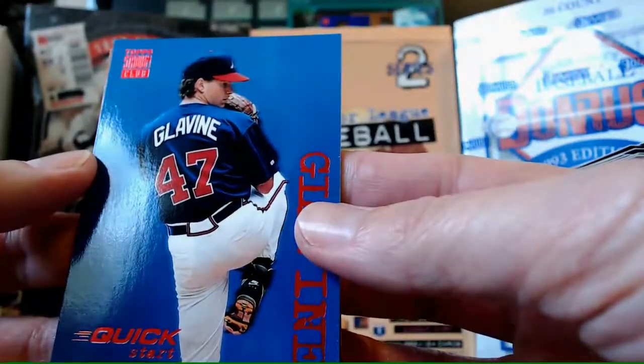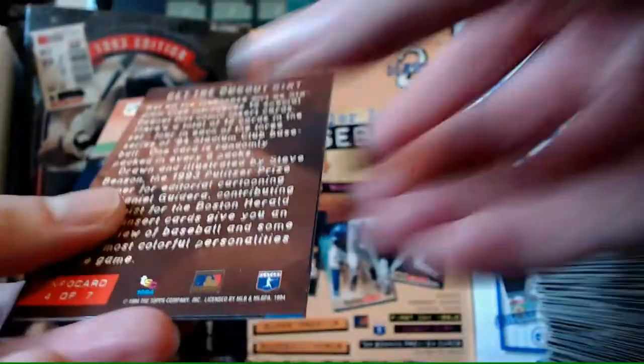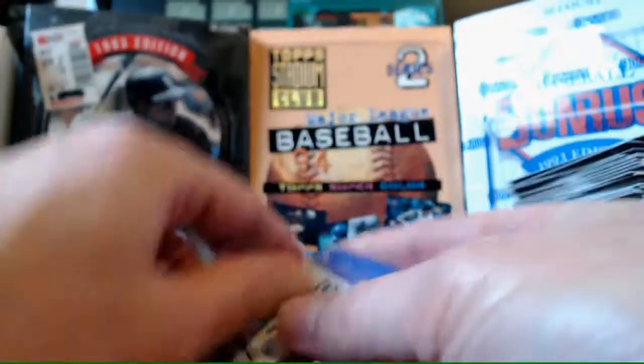Another Quick Start Glavine. Miguel Jimenez. We've got two cards stuck together - it's John Patterson, let's just forget about them. Jose Offerman is our rainbow. Last two packs - I hope we have our First Day Issue in one of these packs. I could have sworn it's one per box.